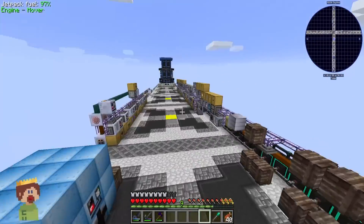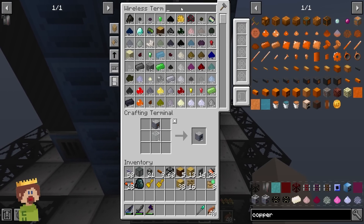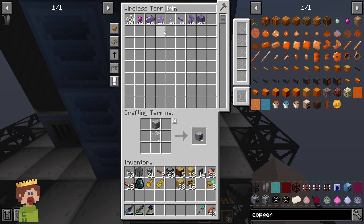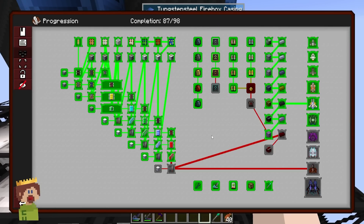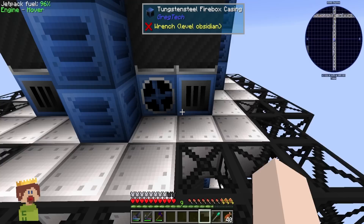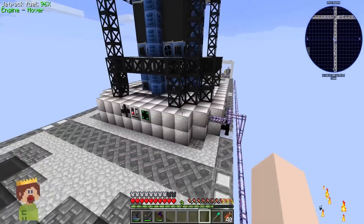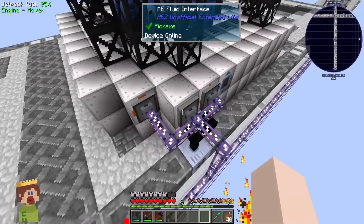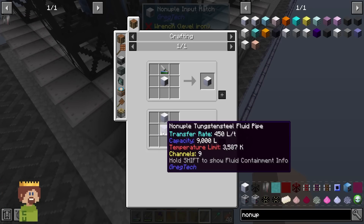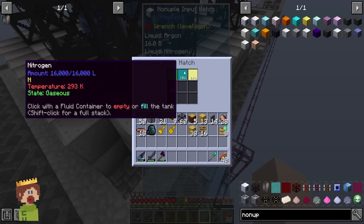The high temp smeltery casing is the same stuff we used for the alloy blast smelter, and it cost a stack and a half of coils. I chose to use naquada coils - we do have access to higher tier tritium coils but I don't want to waste all our tritium right now. There's one more tier of coils - tritanium - so I'm probably going to wait till we can upgrade to the final tier for the ultimate flex. Now for a feature I discovered: the non-uple input hatch, crafted with tungsten steel and an IV machine casing. This guy can hold nine different fluids in one singular hatch, which is convenient because the fluid interfaces can provide up to nine fluids - a match made in heaven.